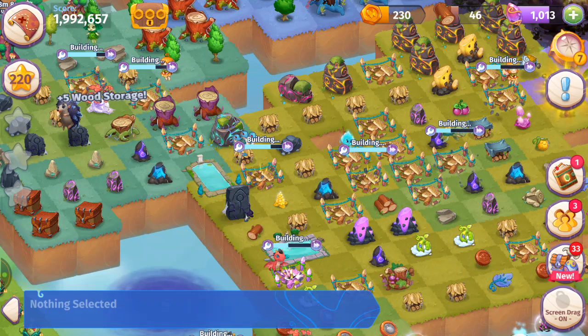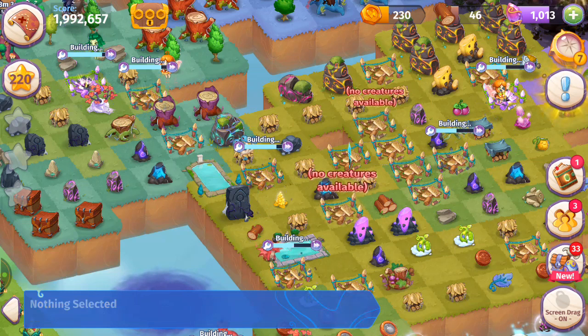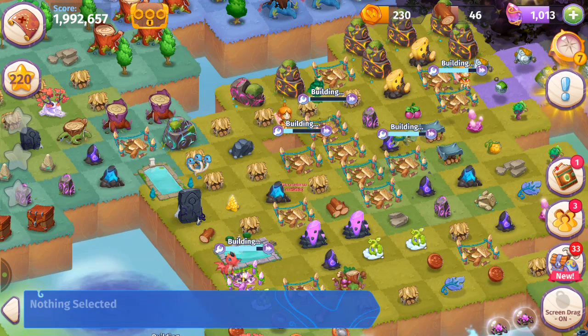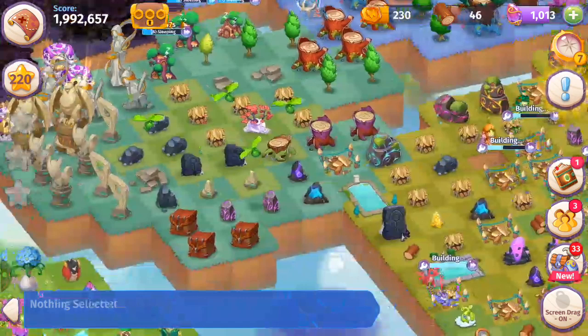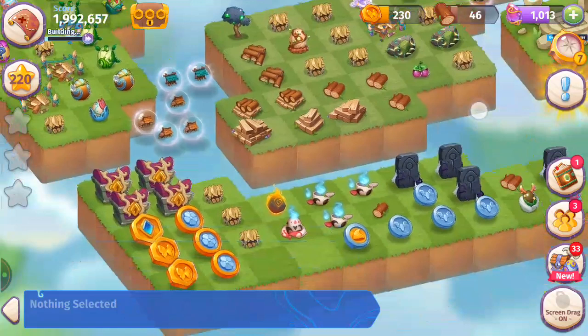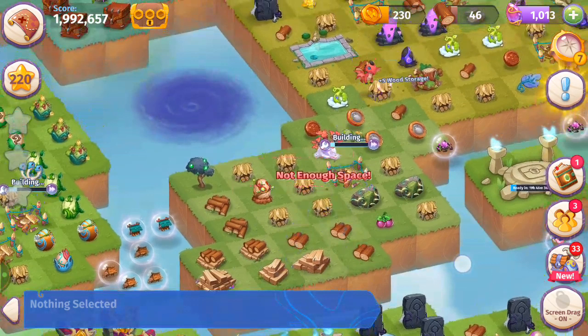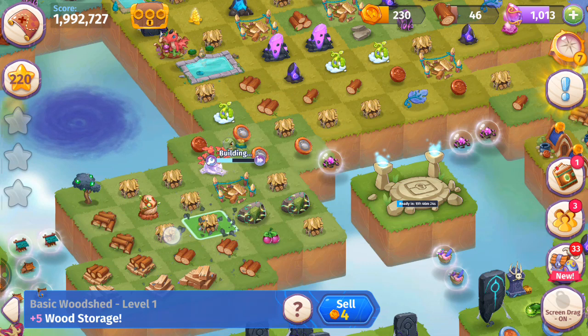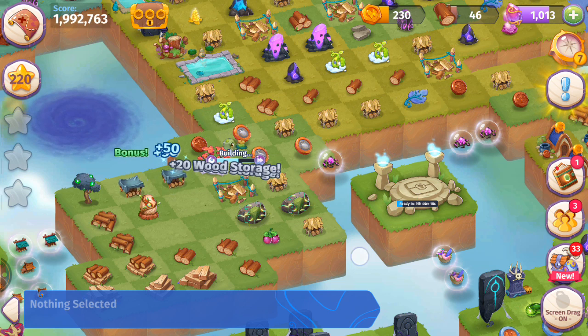Creatures are running out of moves — running out of stamina, to be expected. Once all my creatures are asleep we'll merge the creature merges we have left. We've got these four level one logs that makes five. Going to merge these five level one basic wood sheds at this point — and keep building these ones over here.